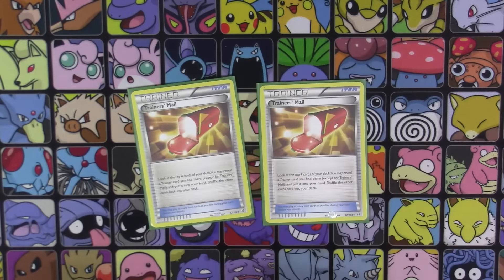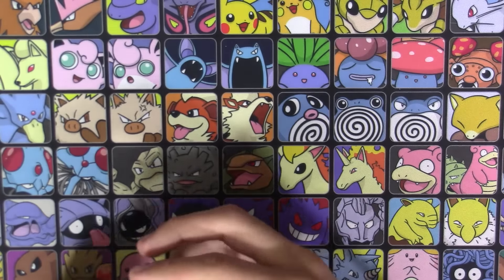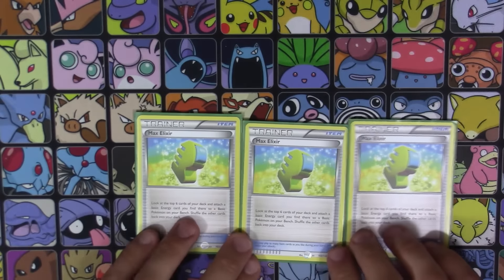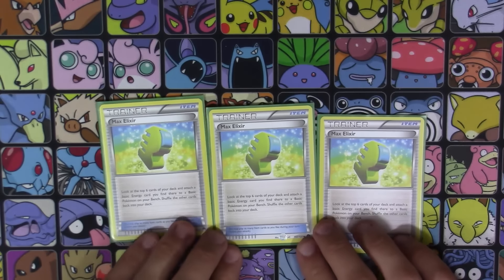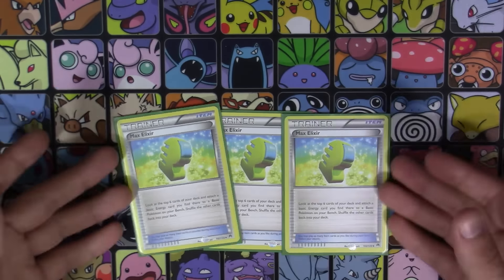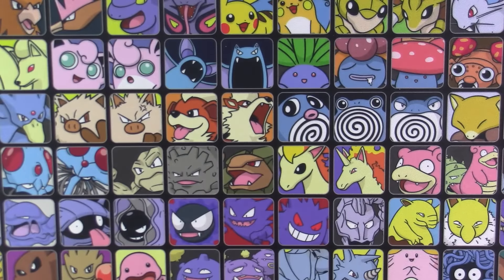Two copies of Trainer's Mail — pretty obvious, just search out your trainers. Also three copies of Max Elixir. I tried the Xerneas 90 HP version in the deck for a while, but it wasn't working speed-wise. We run enough basic energy that most of the time Max Elixir pulls through, though it's only looking at the top six so nothing is ever guaranteed. With the amount of energy we run, a good amount of the time you should hit a basic energy.